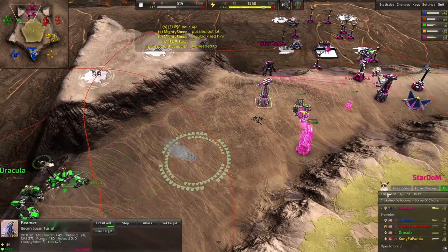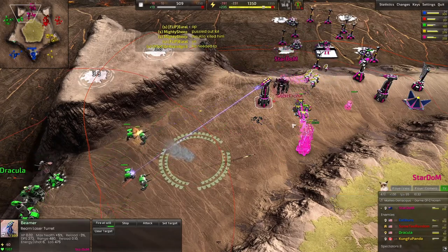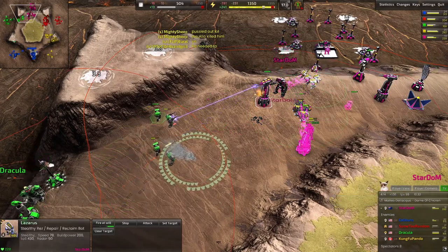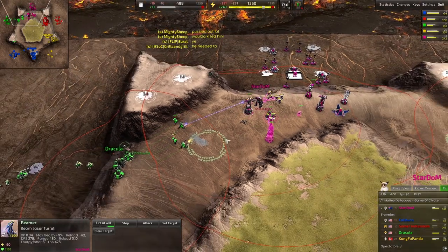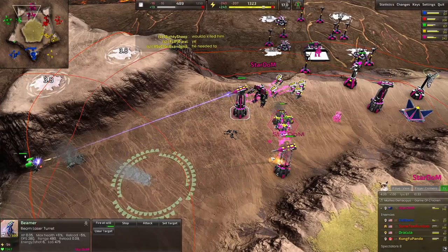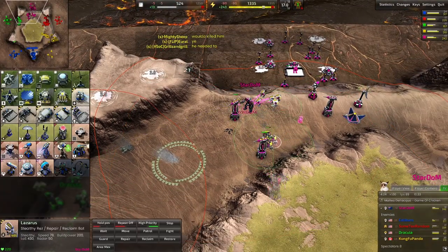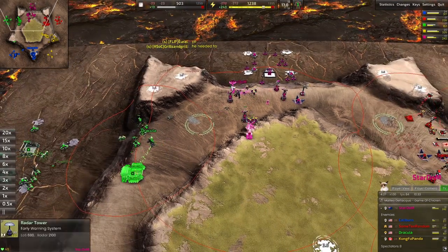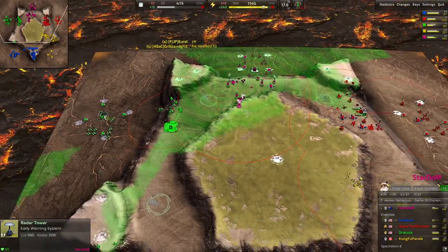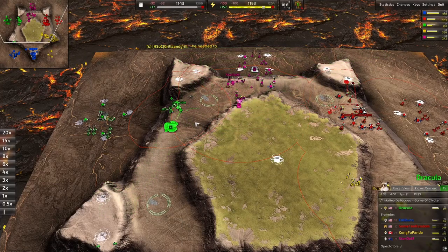That beam is trying... Lazarus coming out, getting the repairs off - it's a great play by Stardom here, showing how defense should work. That was beautifully defended! Now he's getting his first radar up - not a great spot for it, but he needs to just get one up. Vehicle lab coming up here for Dracula.